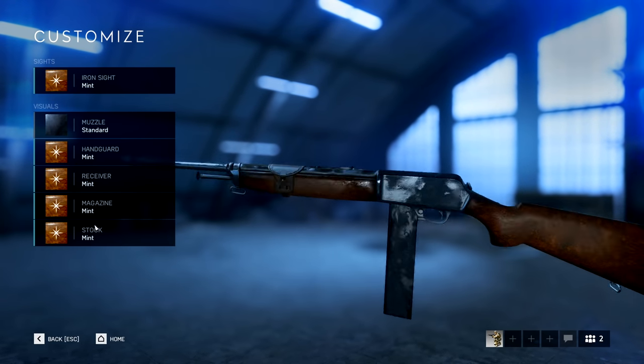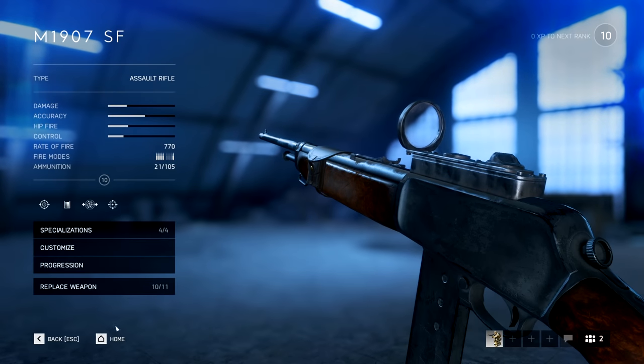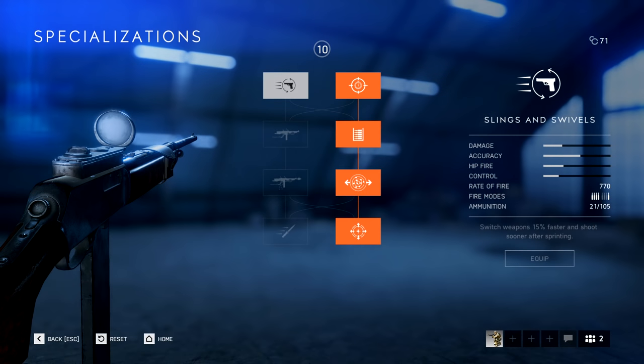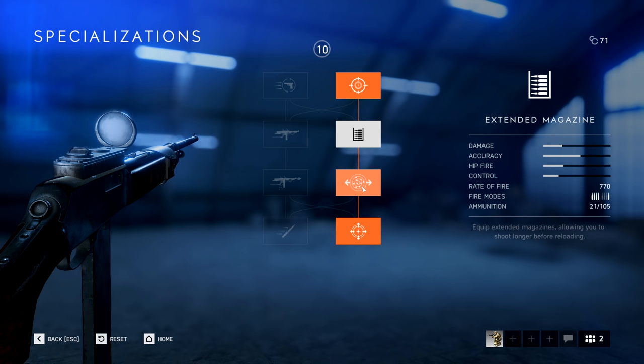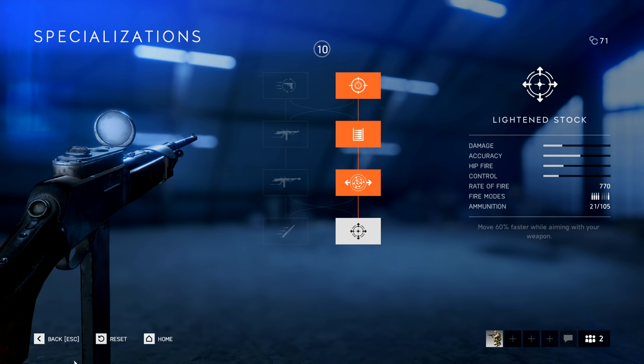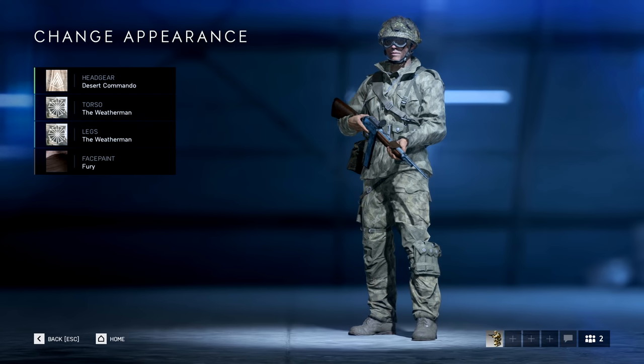When it comes to specializing this weapon, I would imagine most people would just use the right side progression tree. It gives you quick aim, an extended magazine — which is a must for this gun — pumping you up to 21 shots per magazine, and then more accurate shots while moving and shooting, and finally faster movement while aiming. That just allows you to use this weapon ADS more effectively in close to medium range combat.